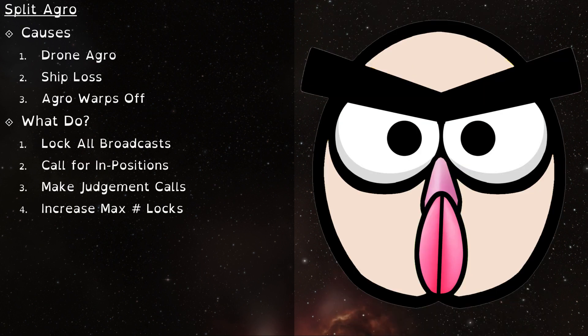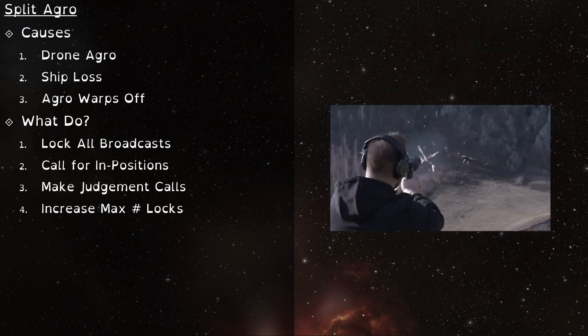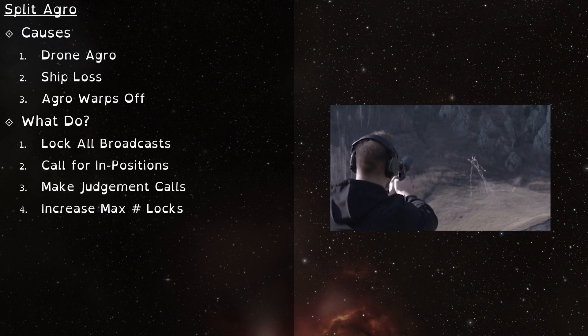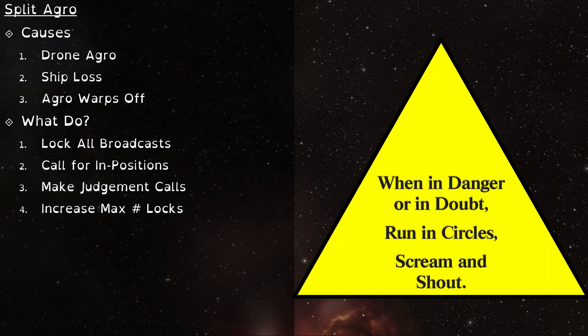Honestly, split aggro is often more annoying than it is dangerous. However, it is still important to lock all broadcasts, as someone will eventually consolidate aggro and they may not rebroadcast when they do. This scenario is especially dangerous in TCRCs because of the amount of DPS that stays on the field. Drone aggro most frequently occurs in TPPHs when the drones don't attack the last tagged Osti before it dies. Regardless, if the Sansha kill a drone, they'll end up splitting their aggro. Same thing if they kill a player or the guy with aggro warps off. Always lock all shield broadcasts.